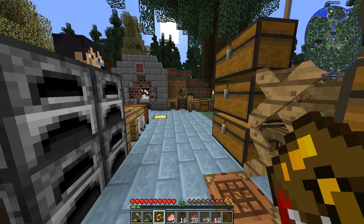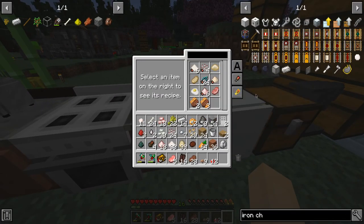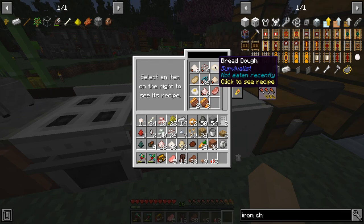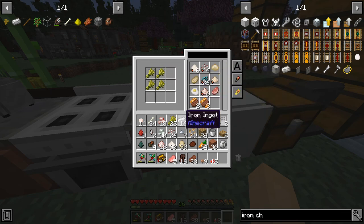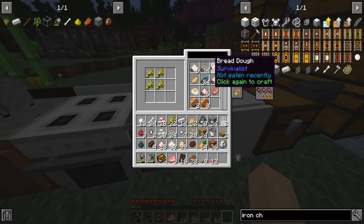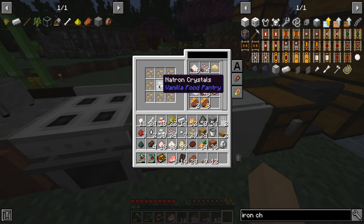We got a single carrot for completing that quest. So we have baking soda — we have that already. Bread dough. Can I make that? Drying agent — what is this?